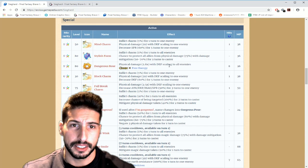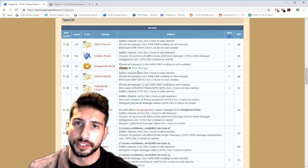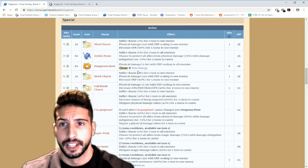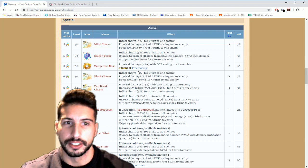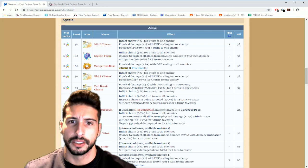Then he has Dangerous Rose and Free Energy — he's gonna be able to chain with Zidane. So if you guys have a six-star Zidane and you want to use him, go for it. You guys can chain them together: physical damage 2.8 with defense scaling to all enemies, which is pretty nice.